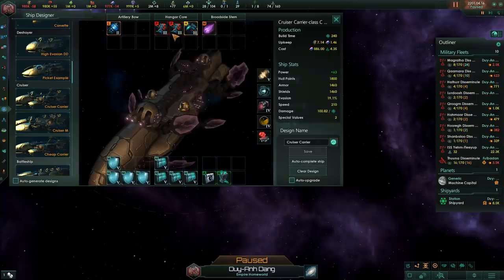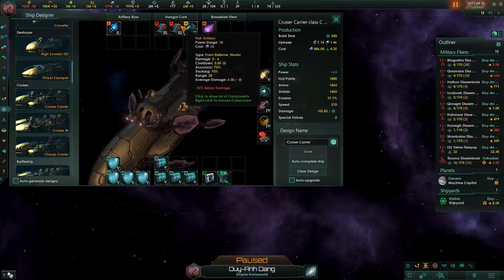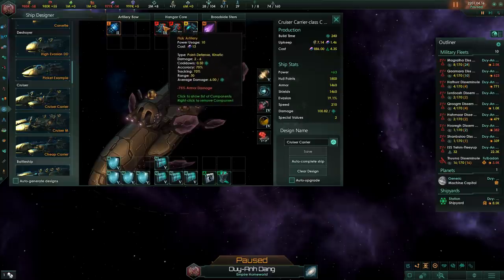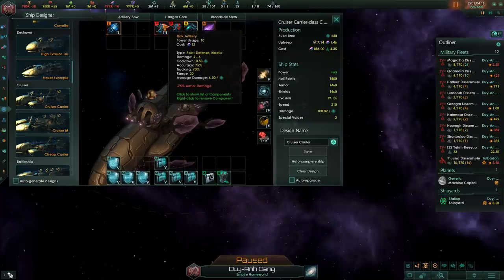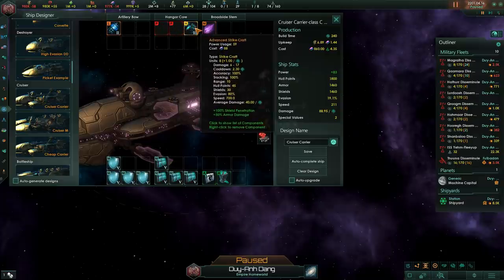Flak and point defense are two options for dealing with missiles and enemy strike craft, but they're not really too good — they have very limited range. While they're good at defending against strike craft, if the enemy has no strike craft or missiles, you're basically wasting slots. If you're running a carrier, you might want to avoid using these two slots and just save resources, since strike craft will act as point defense anyway, so you don't really need to worry about missiles hitting your ships.